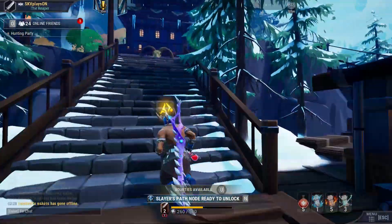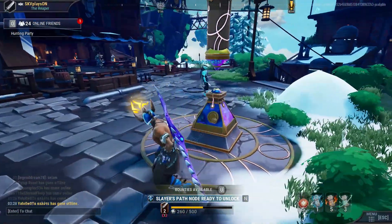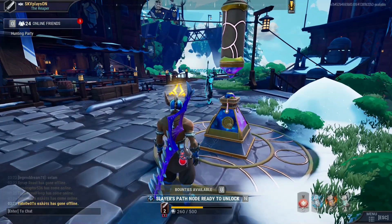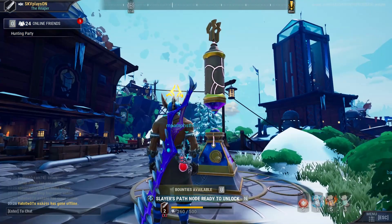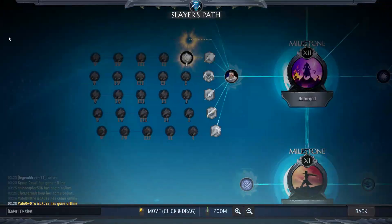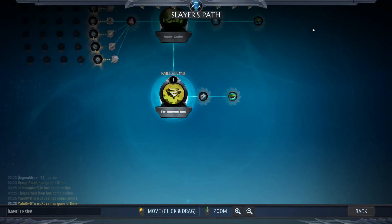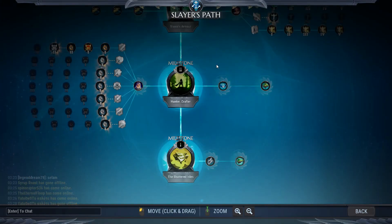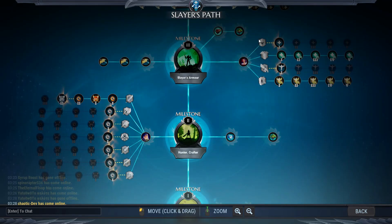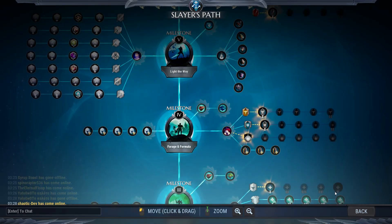When you get into Ram's Gate you'll see a lot of snow everywhere. There's also a new device in Ram's Gate called the Reforge Device — it can only be unlocked if you've progressed in your Slayer Path. The Slayer Path is your new progression method for ranking up weapons, unlocking skills, passives, buffs, islands, and even escalation modes.